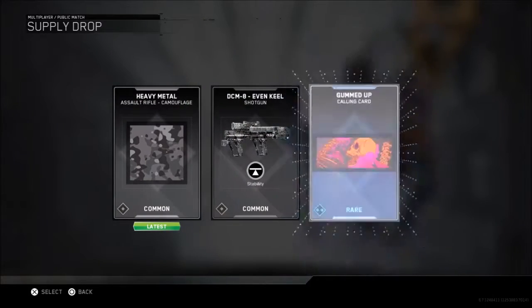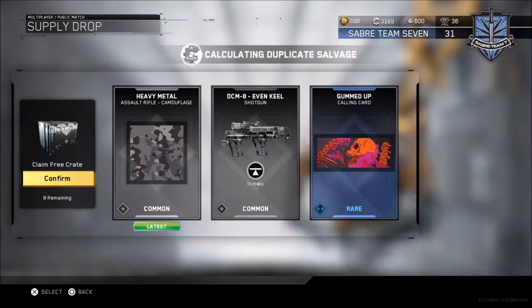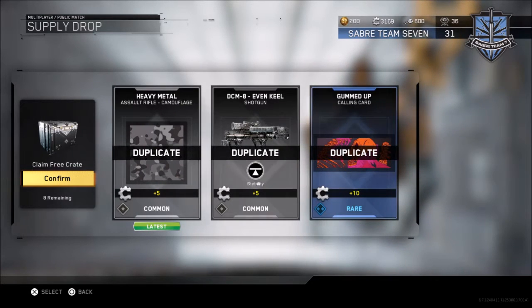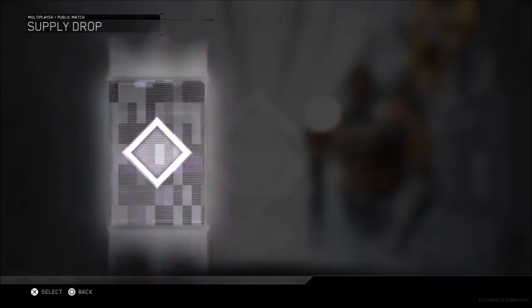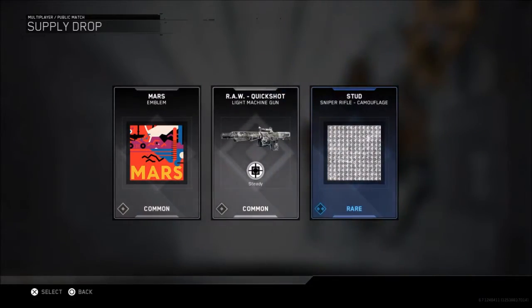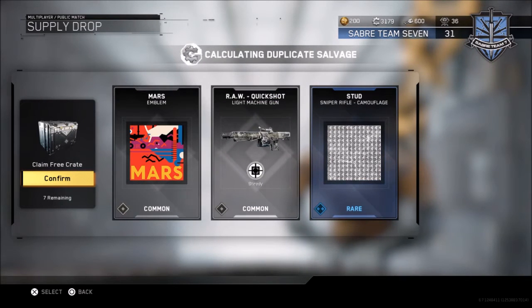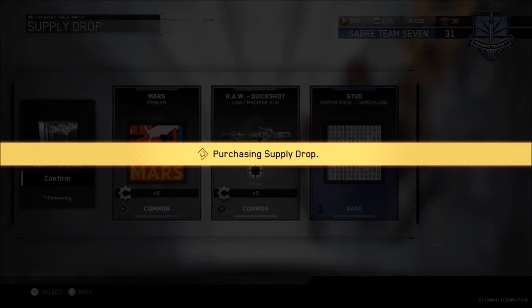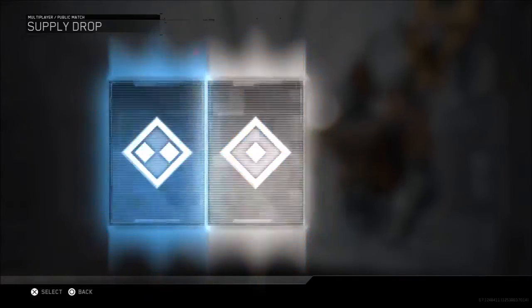Heavy metal - I think I already have the Decimate. Gummed up - I got all of them, I already have all of them. I'll take it then. Mars - I already have that one. I don't have that for the sniper rifle. I already have the first two. Seven more commons.